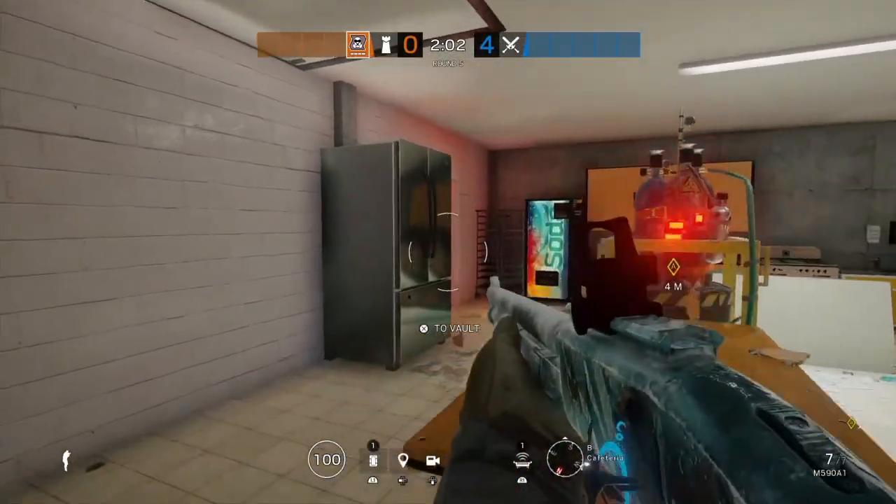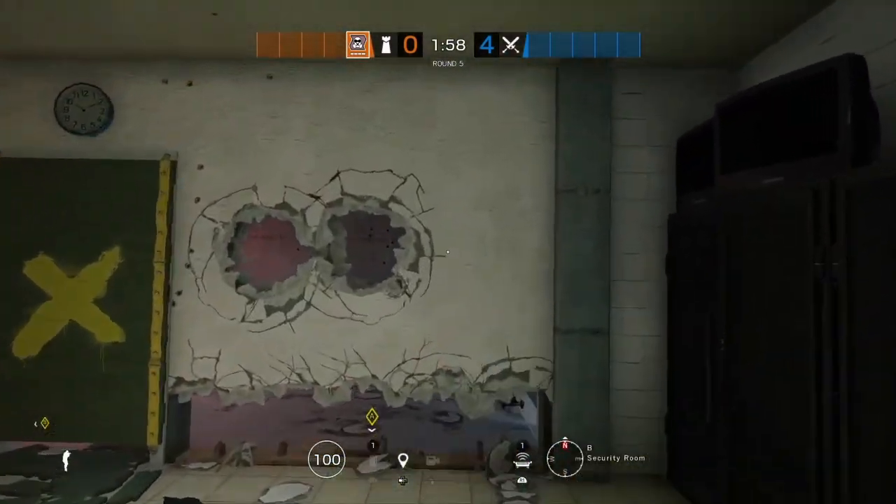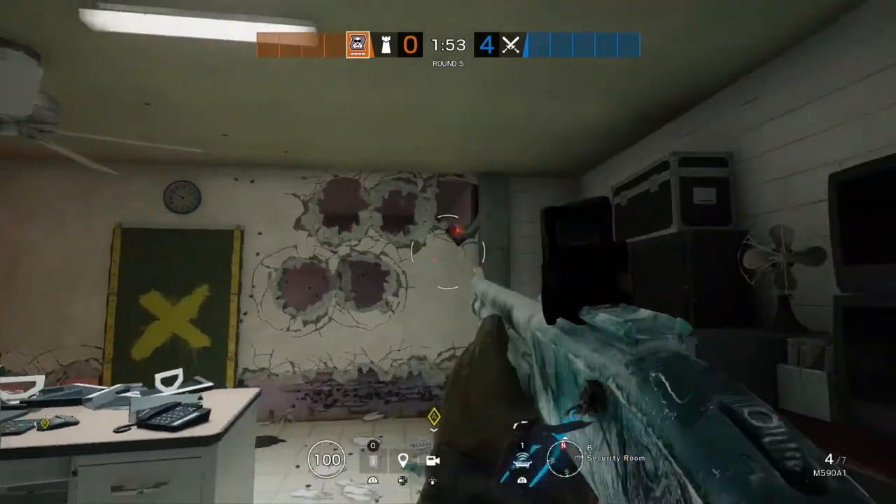If Maestro is in trouble you've got the shock and the C4 to use. If there's a shield or someone coming up, maybe you can shock the top part out and toss the C4 through that.